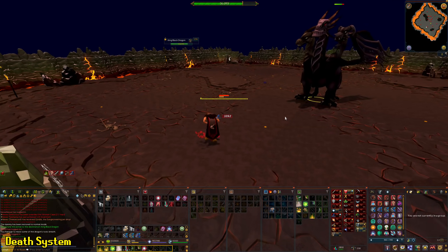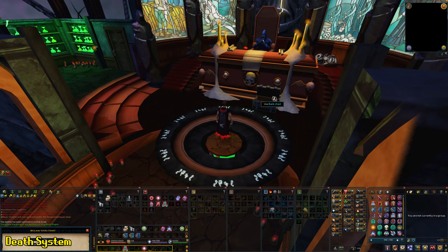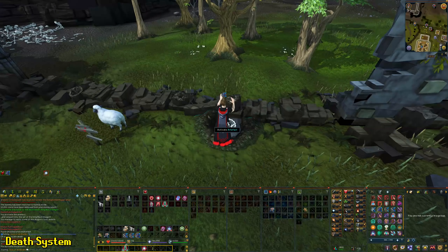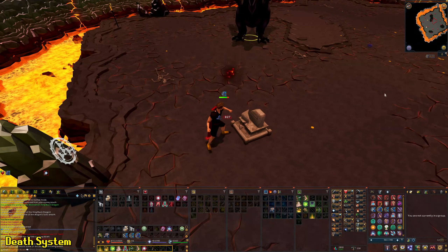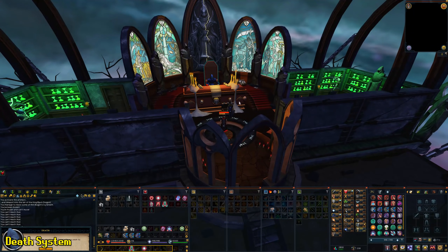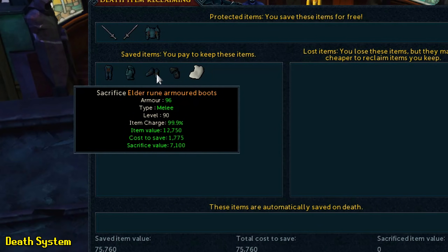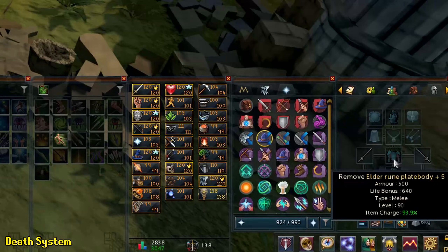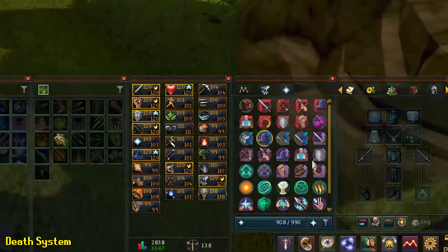The next thing to cover is death and death costs. If you die in RuneScape 3 you get sent to Death's office where you can reclaim your gear using coins. If you're using non-degradable items, there's no need to do this if you can run back to your grave within two minutes — you can just claim your gear for free. However, if you're using degradable gear, always reclaim from Death's office because if you don't, your gear will lose 20% of its charge on death. You can also purchase a ring of death further down the line if your death reclaim costs are getting too high.